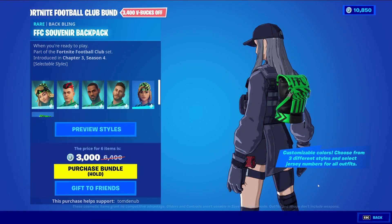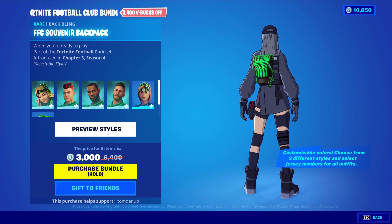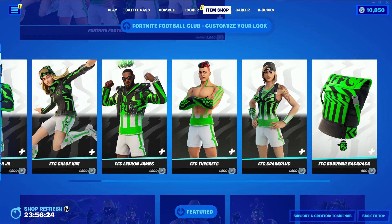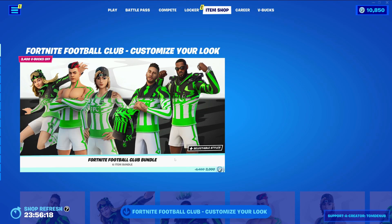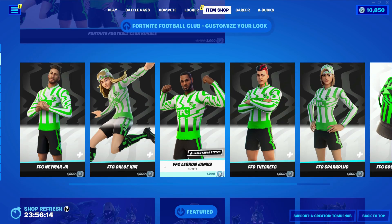It looks like we have a backbling right here — the FFC Souvenir Backpack. It's a rare backbling at 400 V-Bucks, with some styles to change the color on there. You can buy all those skins separate, however it's a much better idea to buy the skins in the bundle, as you get more than a 50% discount on it.